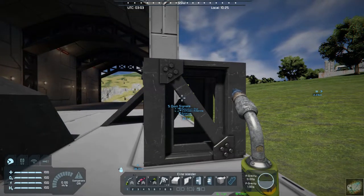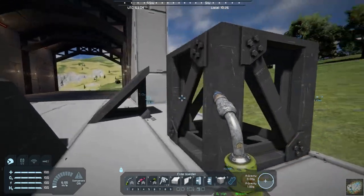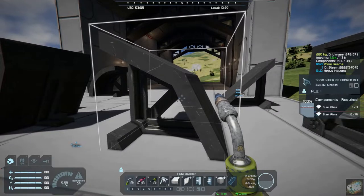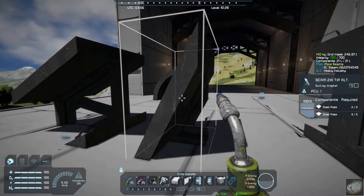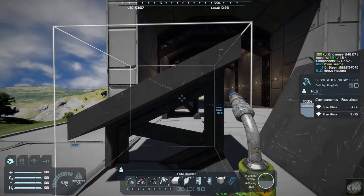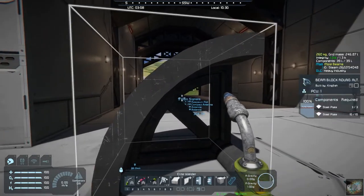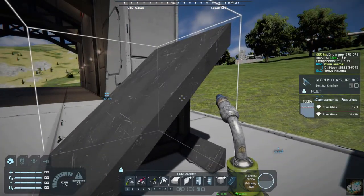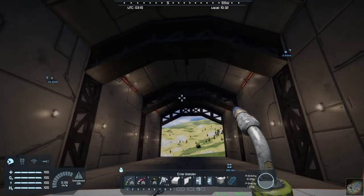You have a cube block which you can place, a two-by-one corner alternative, a two-by-one tip alternative, a two-by-one base alternative, a round alternative, and then a slope alternative.